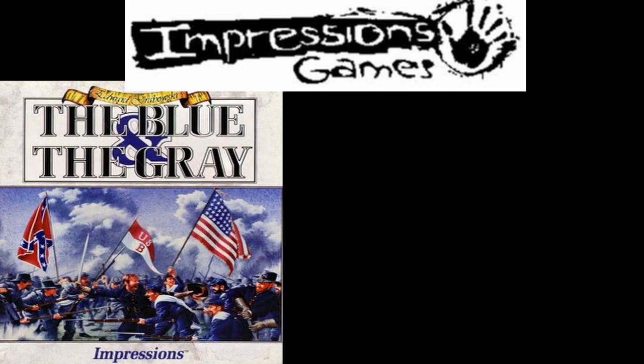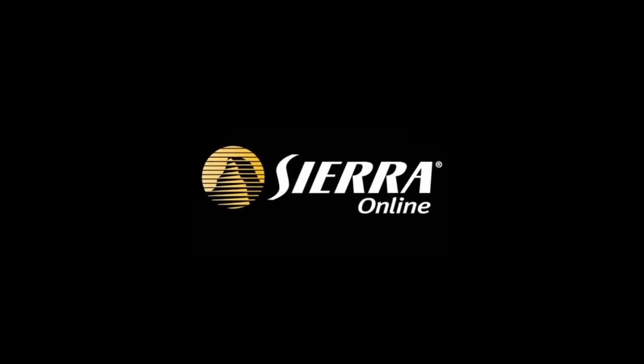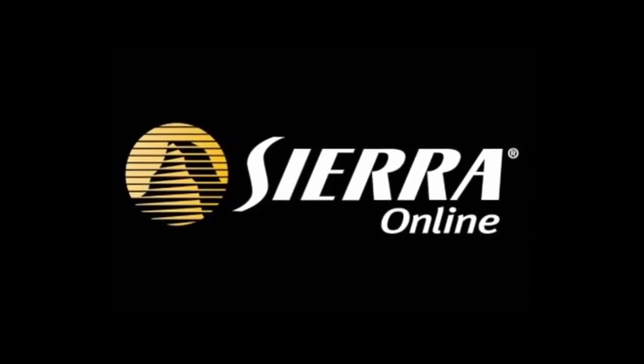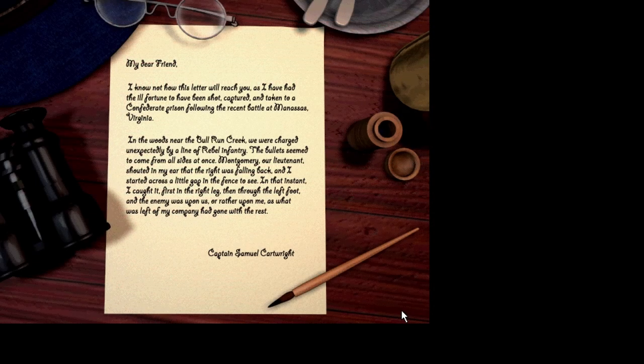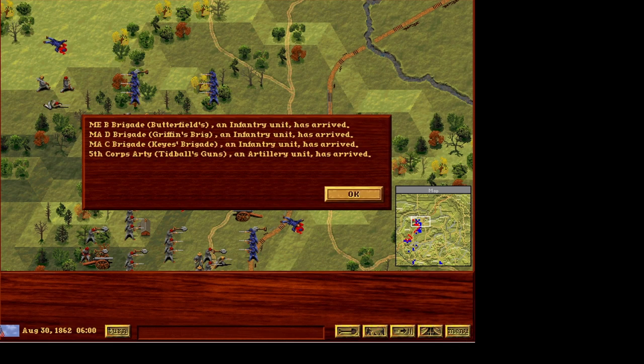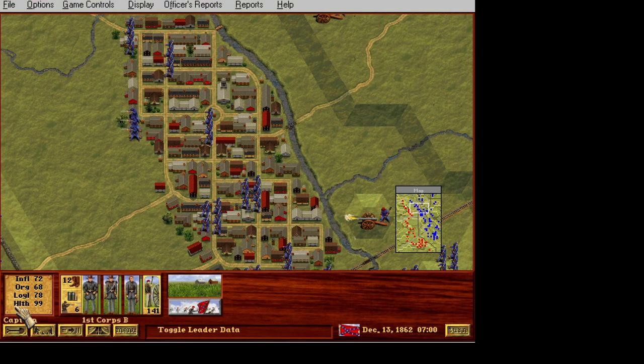Civil War General was originally developed by Impressions Games, who created an earlier Civil War game titled The Blue and the Gray, and Civil War General was intended as a remake of another of their earlier games titled Frontlines. However, during this game's development the studio was acquired by Sierra, and as the project grew it took on a new direction and eventually the new name Civil War General. Utilizing new internet research capabilities that allowed for meticulous research into obscure areas like ordinance tables, personal journals, and other detailed information, the game gradually became something that its designer Jeffrey Fisk said would create a product Civil War enthusiasts could play regardless of prior gaming experience. He also said the game was focused on not sacrificing historical realism.